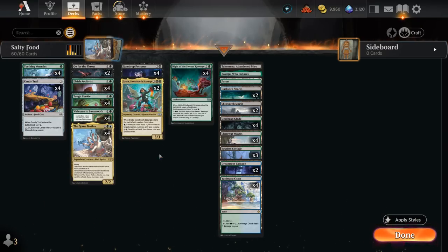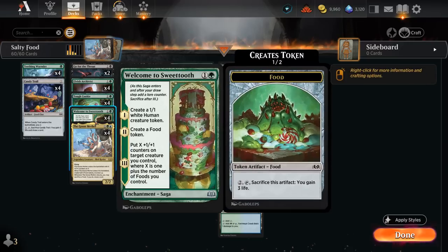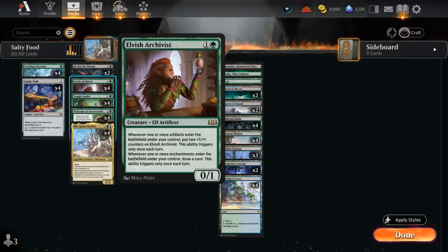At two mana we've got four copies of Elvish Archivist, a 0/1 saying whenever an artifact enters the battlefield under our control, put two +1/+1 counters on Archivist — only triggers once each turn — and whenever an enchantment enters the battlefield under our control we draw a card, also only once each turn. Our deck is very good at making artifacts, but it also has eight enchantments, so between Welcome to Sweettooth and Night of the Sweets' Revenge we can draw extra cards with Elvish Archivist.